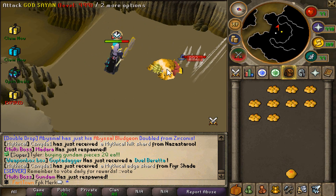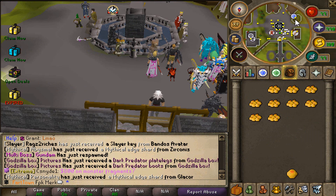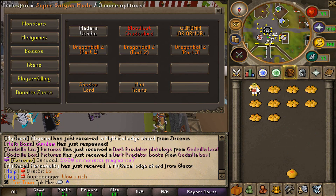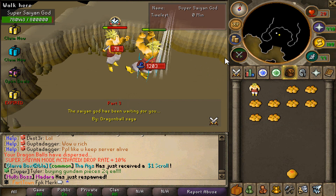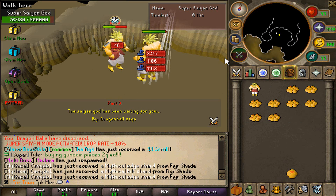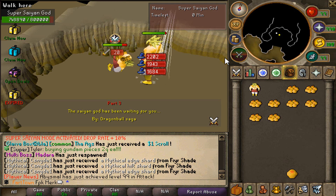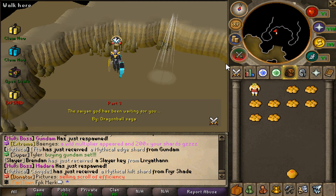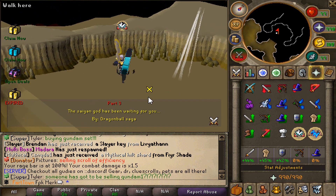We are now gonna go home to reset the boss and go back, but this time we are taking Super Saiyan mode with us. Let's transform it on. To be honest I feel like I was even more overpowered before than I am now — I'm not doing as many good hits, which is weird. It's about to be dead — we didn't get anything, but my rage bar is 100! Let's move on and check out some donator zones.